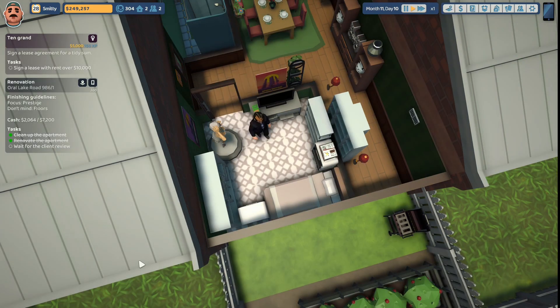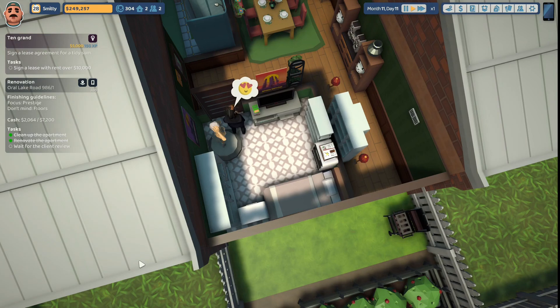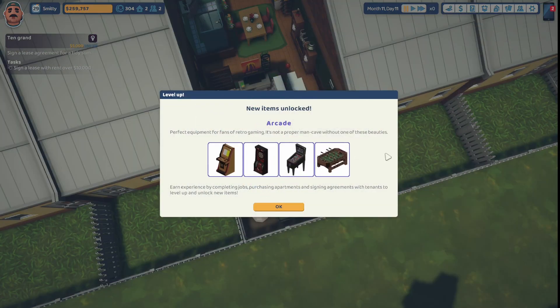Let's deliver the job. The individual who hired us is coming in — he's looking at the video console and he loves it. He's looking at the television we selected and he loves it. He is looking at the bed — he loves this bed. He's looking at the overall design of the bedroom we renovated for him and he loves it. Two items unlocked: Arcade — perfect equipment for fans of retro gaming; it's not a proper man cave without one of these beauties.